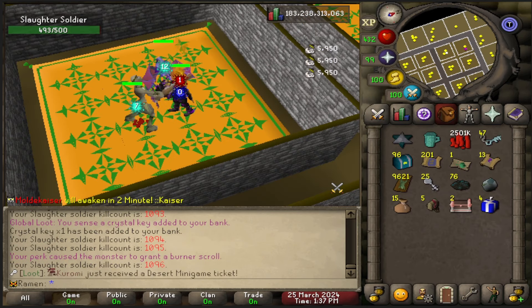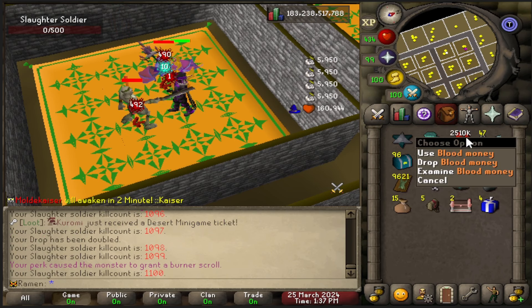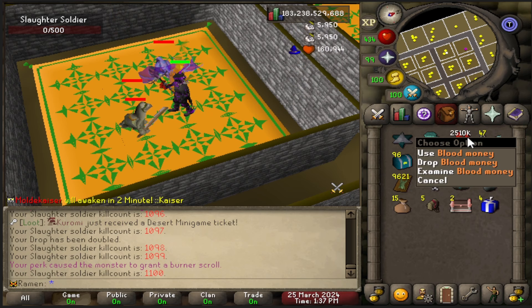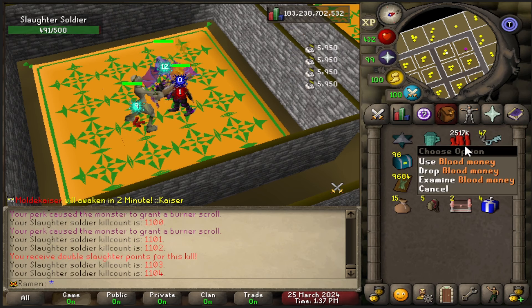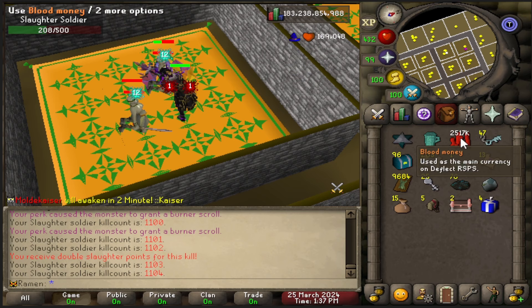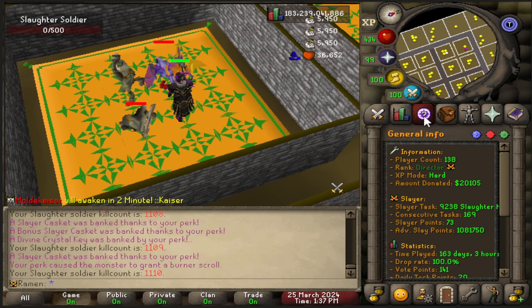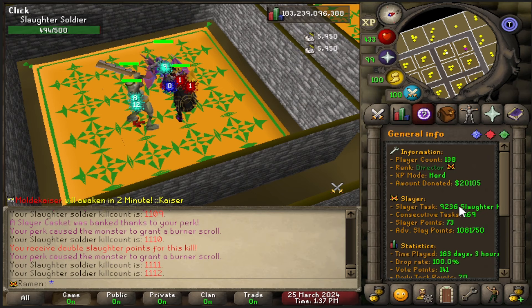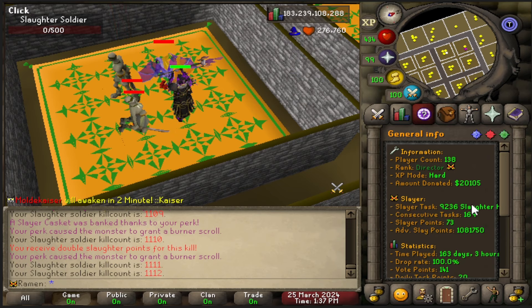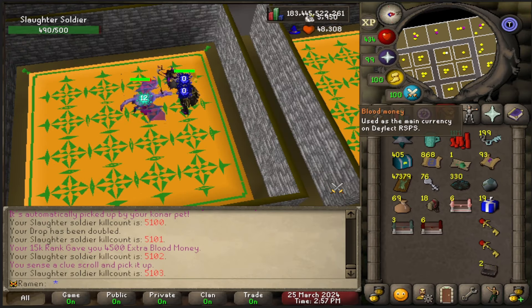We are officially almost 1,000 kills in and I already got 25 Conar keys. Look at that blood money stack — over 2.5 million. That means from 1,000 kills I got 2.5 mil, which projects to around 25 million from 10,000 kills. The only way to know for sure is to grind through all the remaining slaughters — and I'm here for that 25 mil.